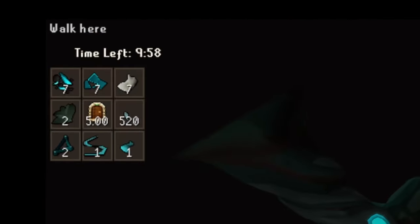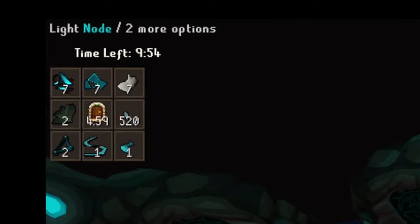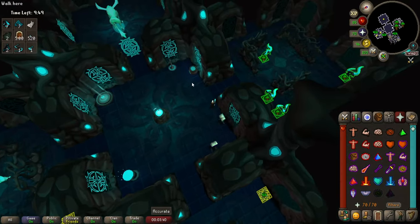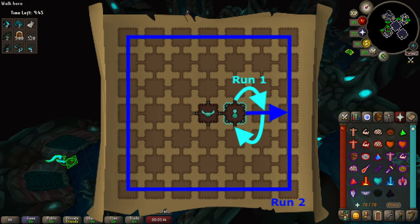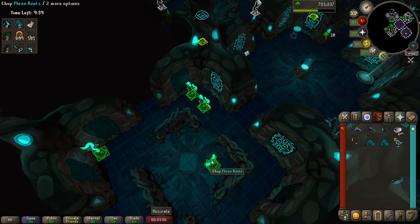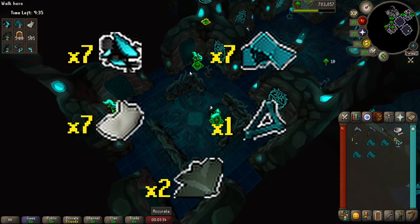Once inside, the first thing you're going to notice are the resources in the top left corner of your screen. These are the totals we need in order to craft our armor and weapons, coming from our RuneLite plugin. We're going to split the encounter into two resource runs using a common tactic from the Runescape Wiki page. Run 1 consists of exploring the inner rooms around your and the boss's starting positions. In this run your goal is to collect 7 ore, 7 wood, 7 cotton, 1 weapon frame, and ideally 2 leaves.